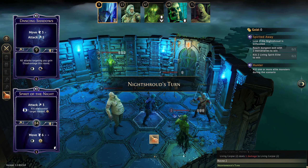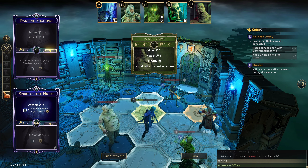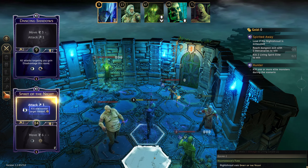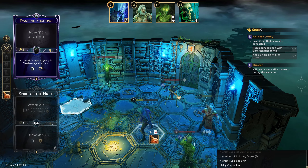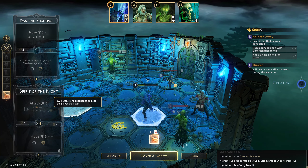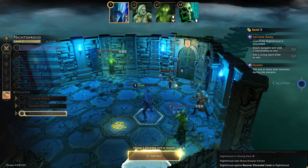Change of plan... actually no, stick to the original plan — get him killed. We'll get Spirit of the Night back and use it again next turn.